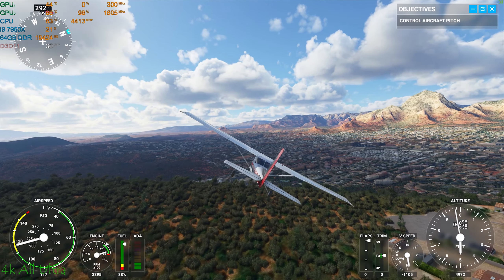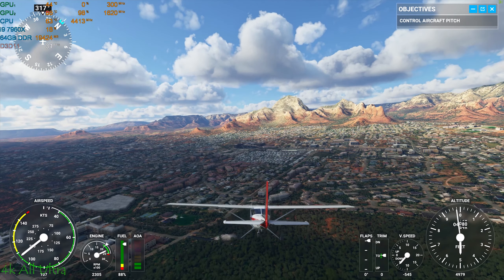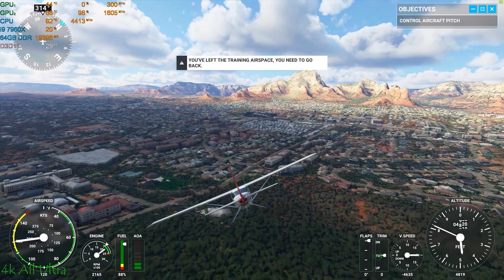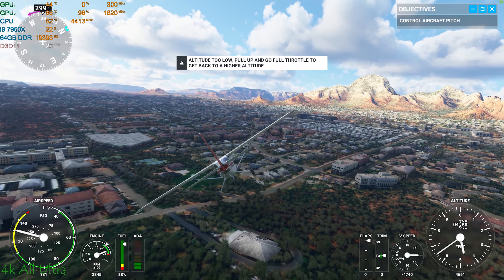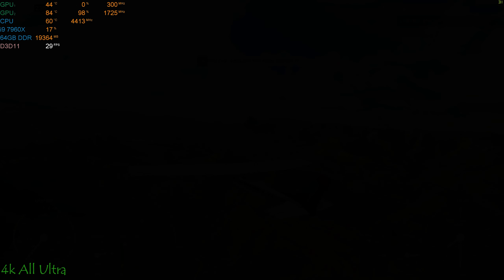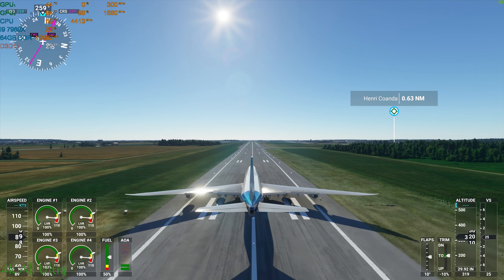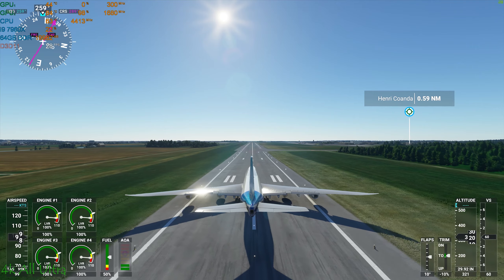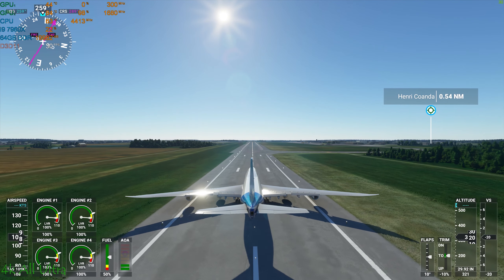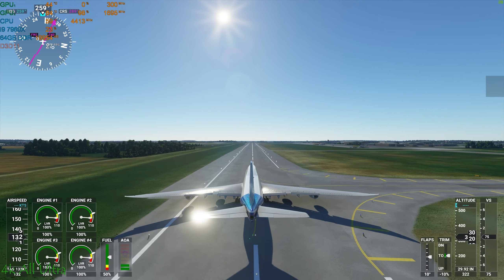Performance kind of sucks though — only 30-something frames per second with this kind of hardware. It's like a punch in the guts, but it is what it is. Who knows, maybe with the next generation of graphic cards — the RTX 3080 or 3090 Ti — we'll be able to squeeze 60 frames per second out of this.